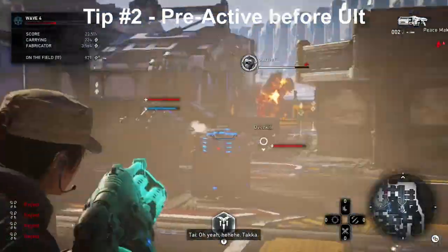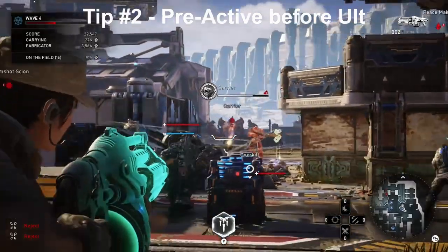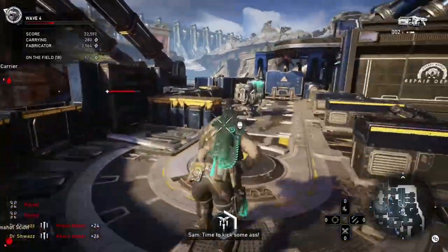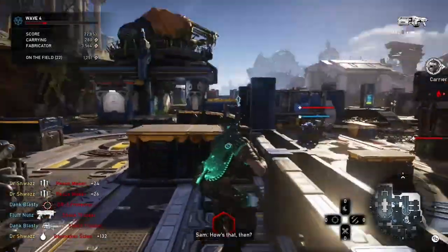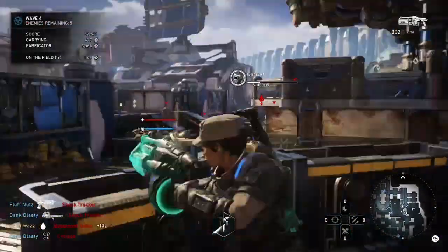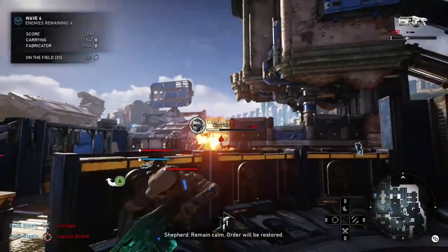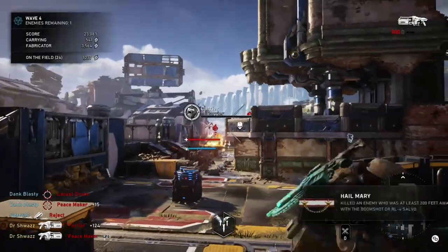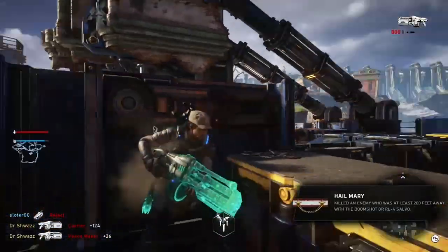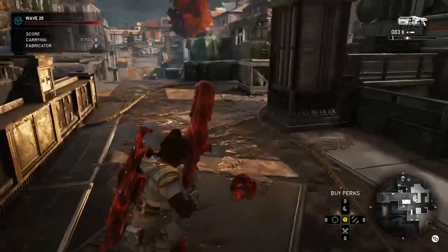Tip number two: be sure to pre-active your boom shot or your lancer GL — assuming you have the custom boom or custom GL cards respectively — especially on boss waves prior to using your ultimate. The active effects from those cards transfer over to the ultimate, so make sure you pre-active prior to dropping the artillery strike to maximize your DPS on the boss.